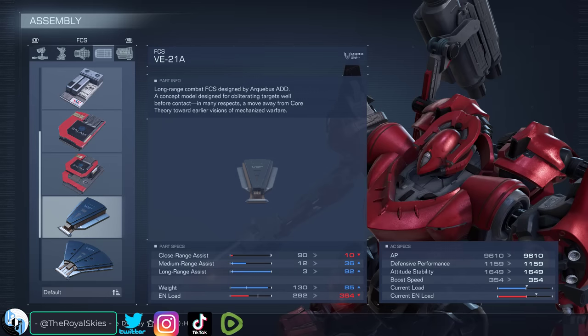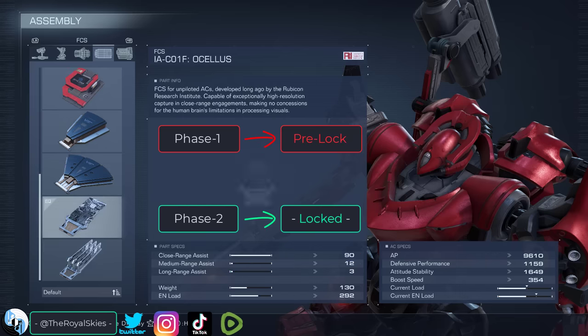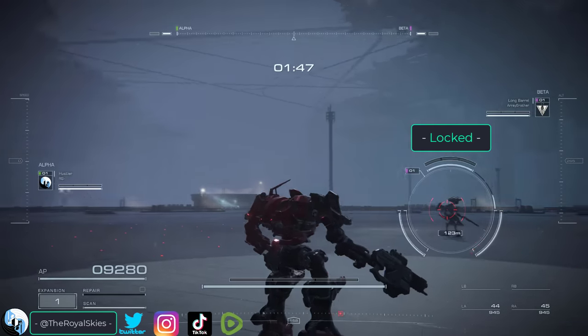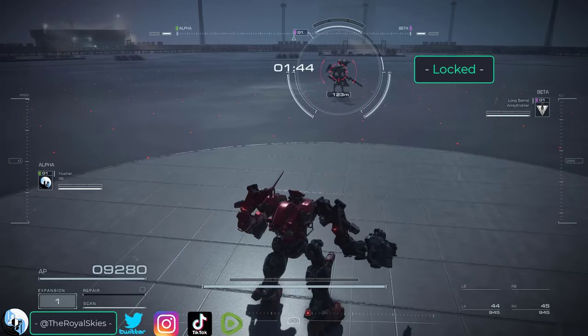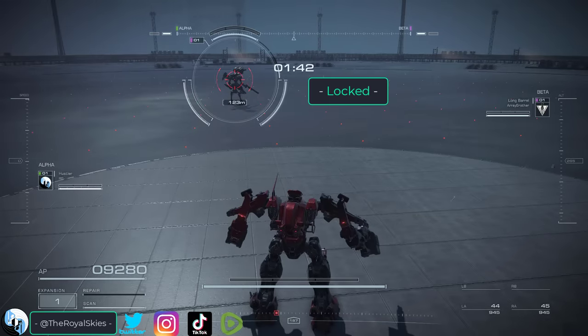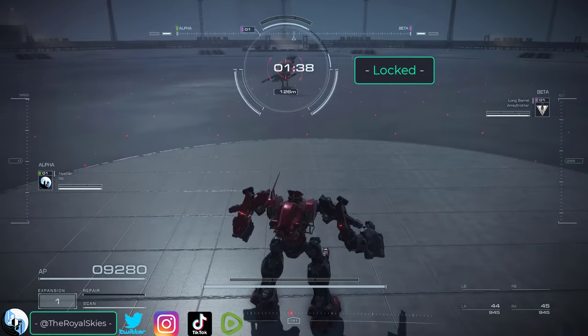To put it simply, the FCS is comprised of two main phases: the pre-lock phase and the lock phase. The pre-lock phase is what happens when your FCS first detects a potential target. As soon as the enemy enters your field of view, the pre-lock phase is triggered, and your FCS will start to try and calculate the enemy's future movements.